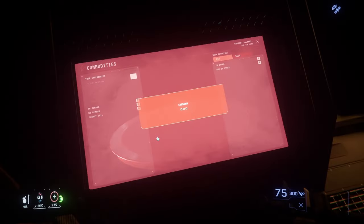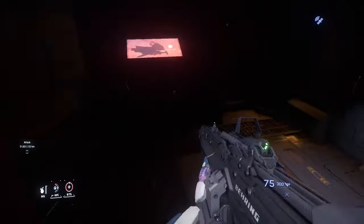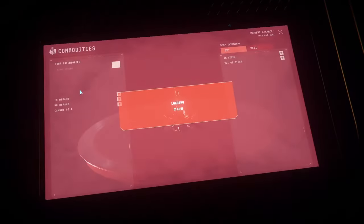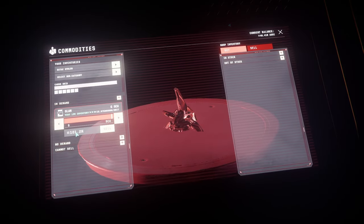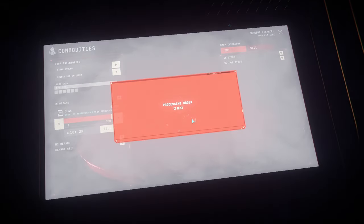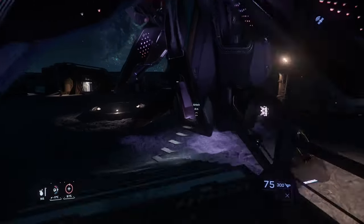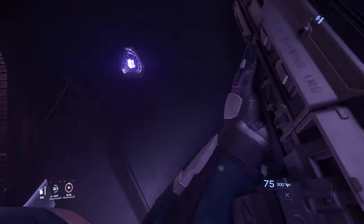Remember that we bought our stuff for 86K — and we made 14K just off six SCU. So do the math: even if you only have say 20K to start, you can make four, five, or six K, and then you can just keep doing this run. There are other similar runs out there.